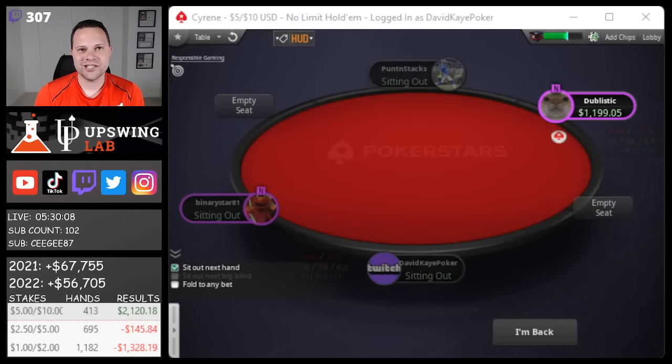That wraps up our session. Played about five and a half hours at 5/10. In the two-five and one-two game: 413 hands, profit 2120. In the five-ten game: 695 hands, minus 145. Total 1182 hands, minus 1.3k total profit plus 646. Felt like we were getting crushed all day - at 200 NL we lost almost seven buy-ins - but fortunately ran pretty good in the 5/10, especially that last hand with the set versus top pair top kicker. Hope you enjoyed the video. Please like, comment, and subscribe, and check the Twitch link in the description.